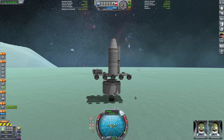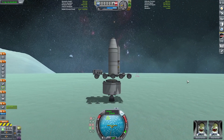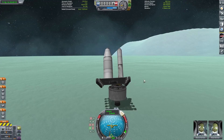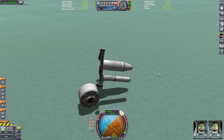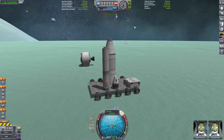Just what we basically end up having to do is decoupling the crawler, and it'll just make its way off of the lander. And hey, we made it!